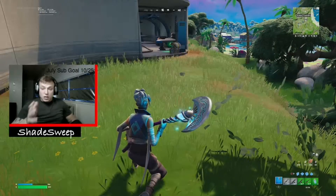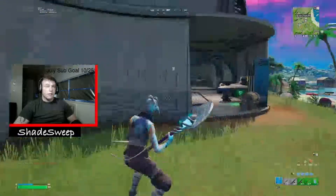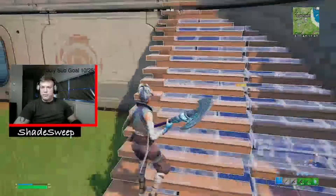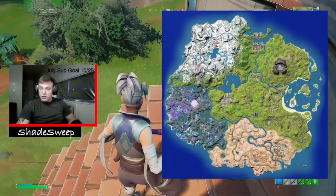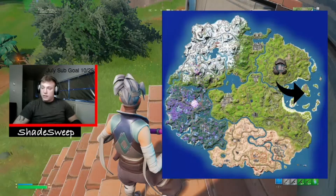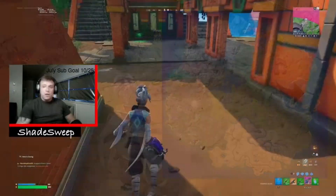From here we can talk to him and he is in fact selling the Boom Sniper exotic. The exotic Boom Sniper is no longer being sold at the guy here in Sanctuary. I can't remember his name exactly, but the exact location is actually going to be right here off to the right. That is where The Visitor is and that's where you can get the exotic Boom Sniper.